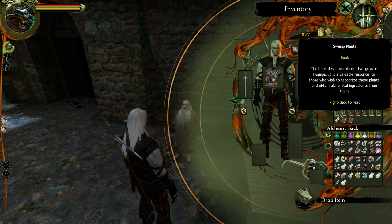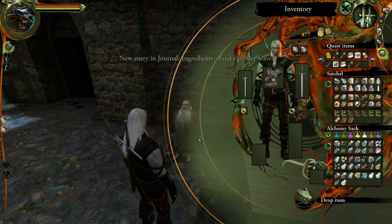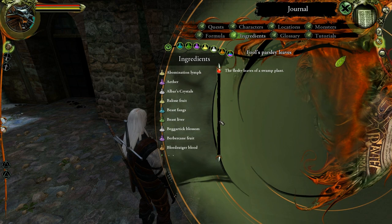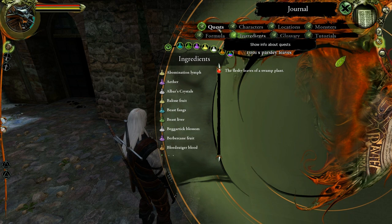This book describes plants that grow in the swamps. It is a valuable resource for those who wish to recognize these plants and obtain alchemical ingredients from them. It describes Celendon, Beggartick, and Poole's Parsley, as well as the methods of obtaining alchemical ingredients from these plants. And the only thing it actually teaches us is Poole's Parsley — well, that's one more ingredient anyway.